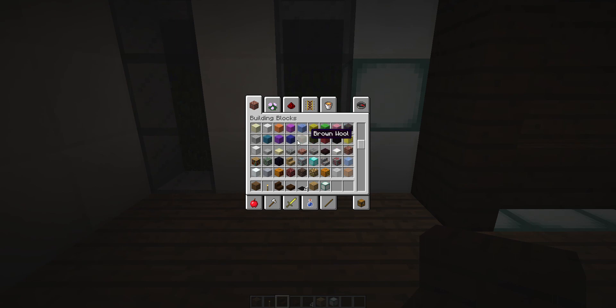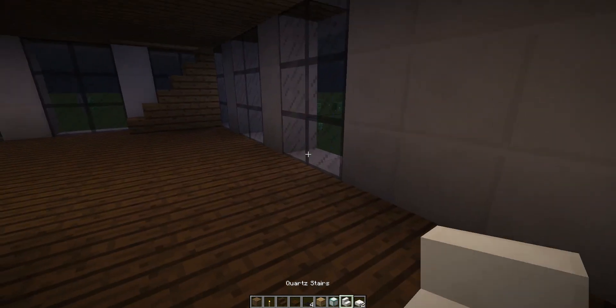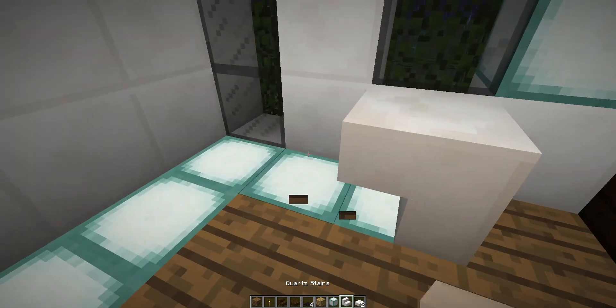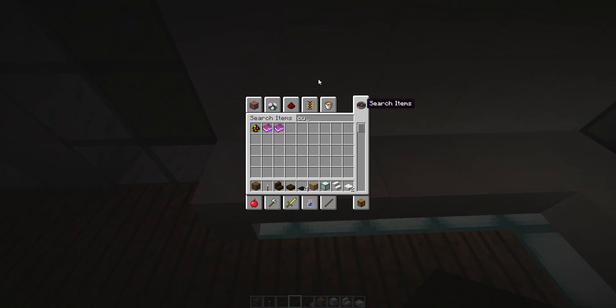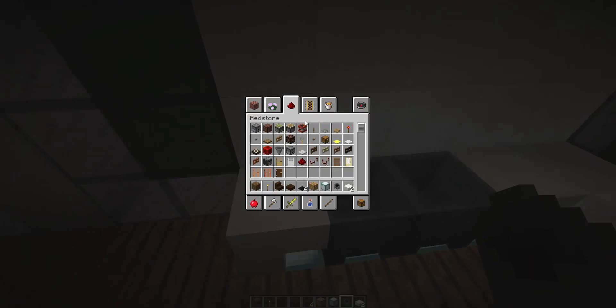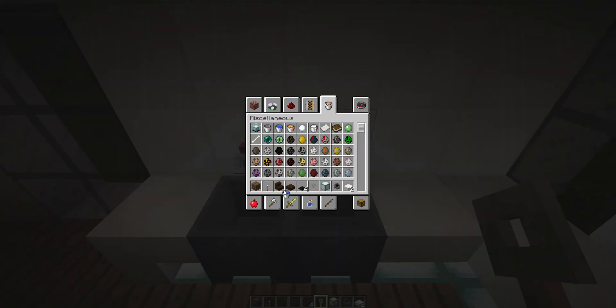That is your front entrance. Now we can make the kitchen — for this you're gonna need some quartz stairs and quartz slabs too. Now just put sea lanterns like that, so when you put this it still looks dark but still looks light too. You can make two cauldrons right there, and then you can make a tripwire hook.